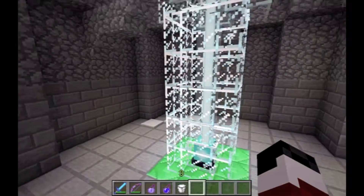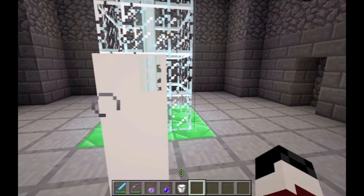Chests, beacon, lava, and water also show hitboxes. There you guys go — if you ever had trouble with invisible players, here you go.